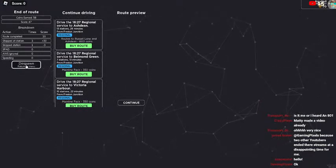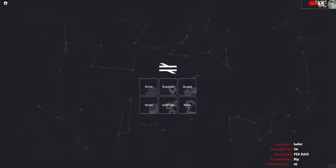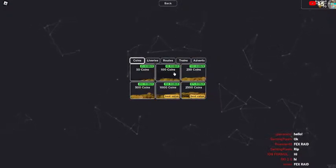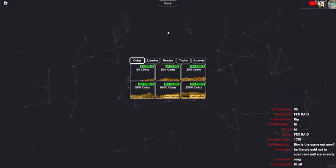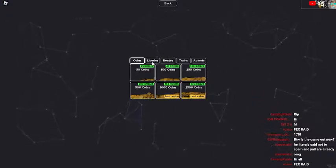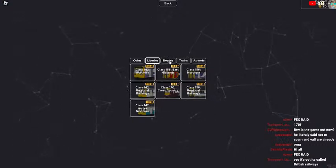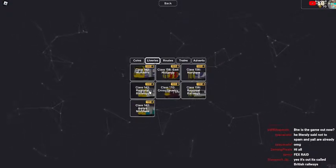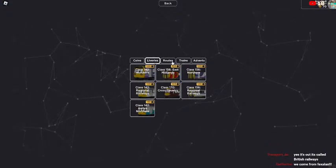The route I just did won't let me continue for free — I have to despawn. Oh wait, there's a shop! You get 300 coins in SCR for 10 Robux. Here you get 145 coins. So there are liveries — the Northern 142 is 100 coins, Regional Railways 142 is 100, Arriva Northern is 150, Cross-Country 170 is 100. Whetstone to Victoria Harbour is 75 points — I could almost afford that. The 142 is free, the 156 is 1000 points.